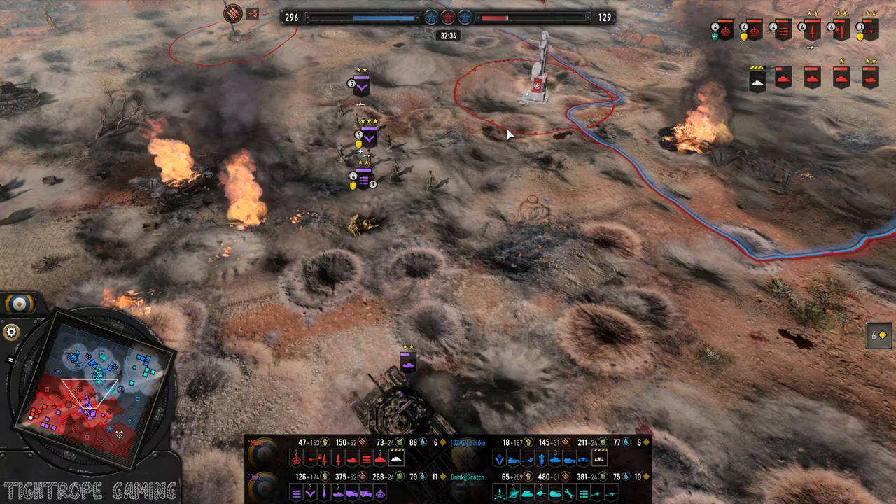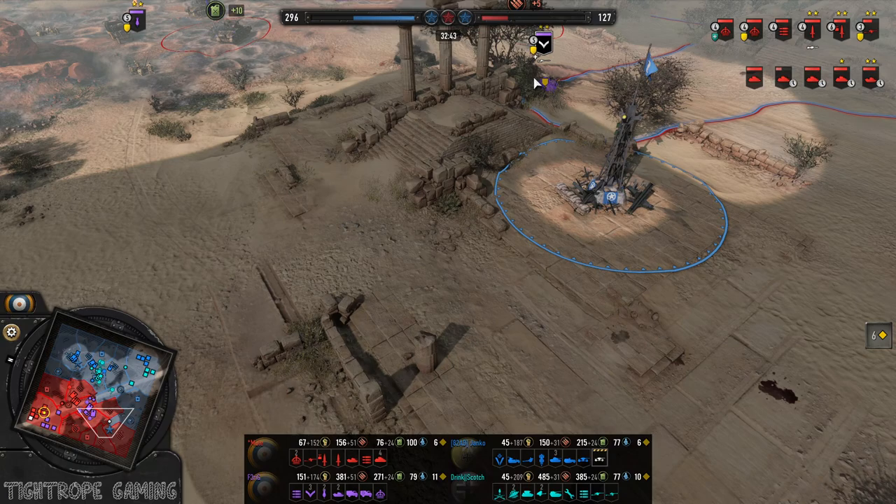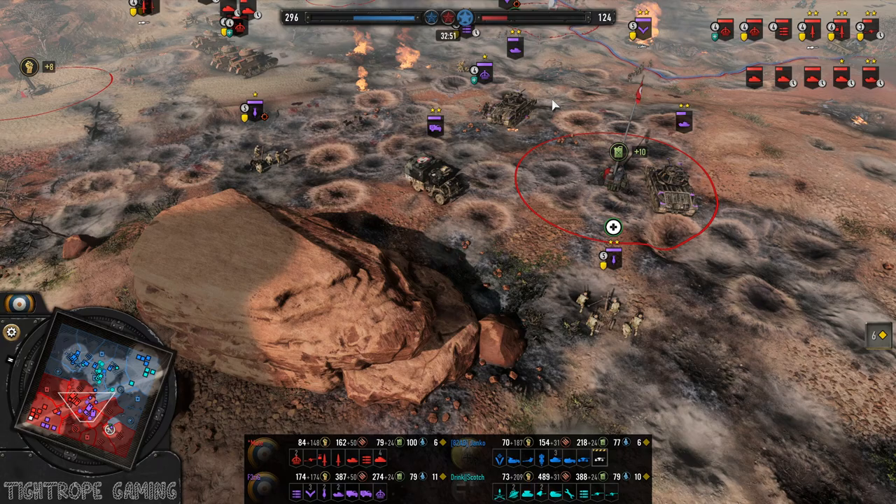Top 10 players here. But the Allies have drained out a good 50-ish VPs before they get back down here. It was ultimately a pretty nice move from Scotch.